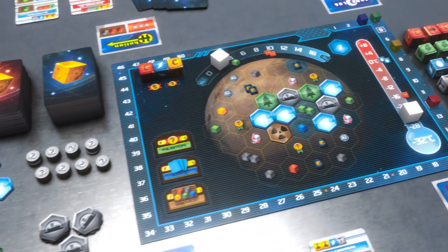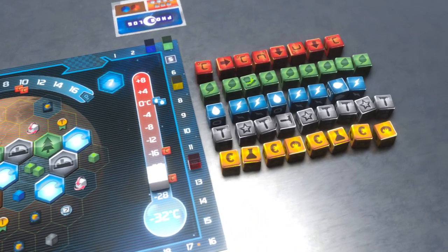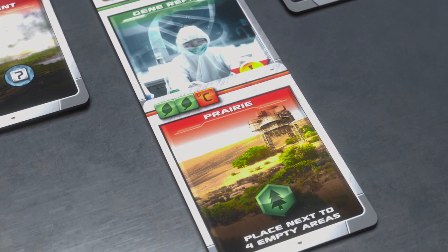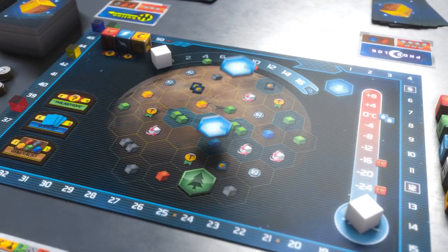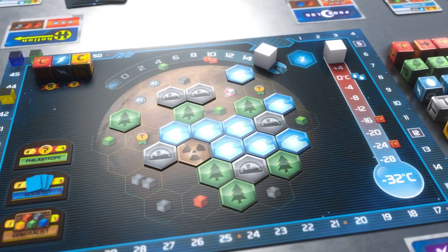Featuring all new components, including the game board, tile components, 60 custom dice, and over 150 cards with original artwork from the beloved Terraforming Mars. When two of the three terraforming metrics have been completed, the player with the highest terraforming rating wins.